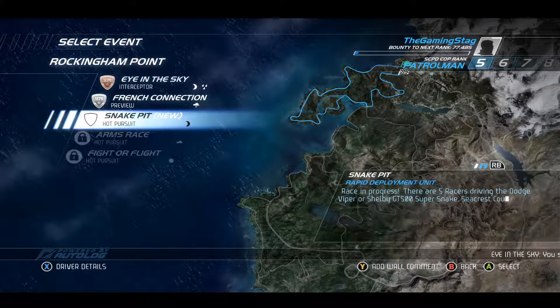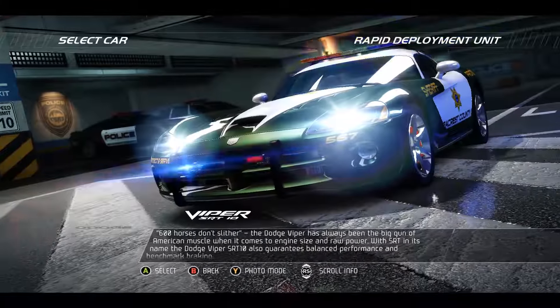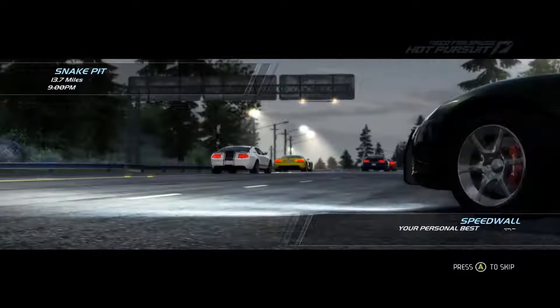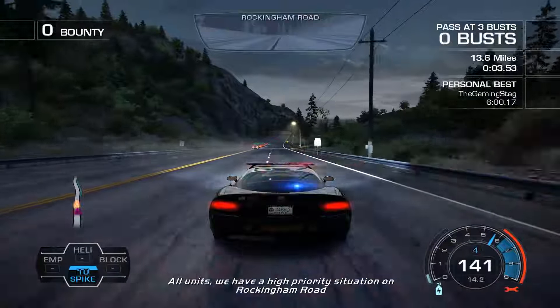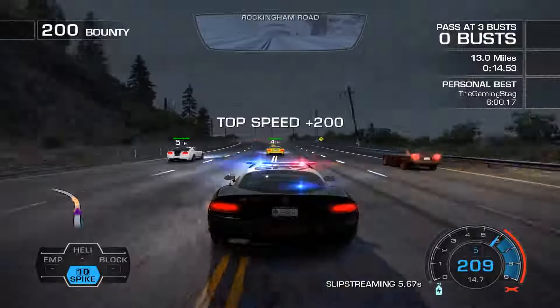Let's move on to our next one, which is going to be a hot pursuit sniper. Let's go! It looks like we're going to be using this on loan — Viper SRT Ten, six hundred horses. All units, we have a high priority situation on Rockingham Road. Let's take these people down!